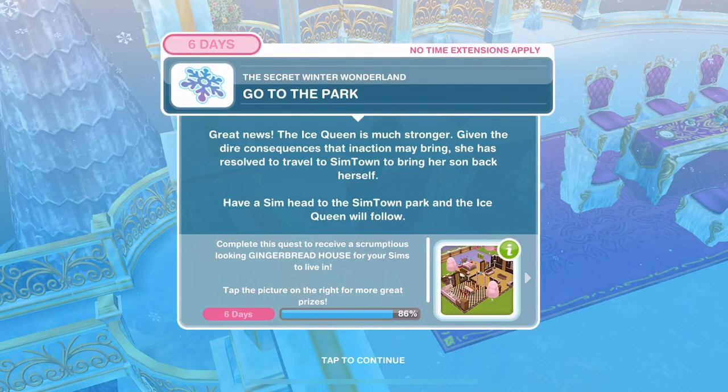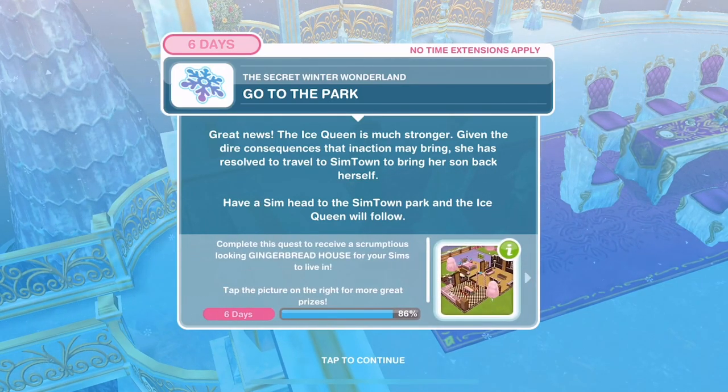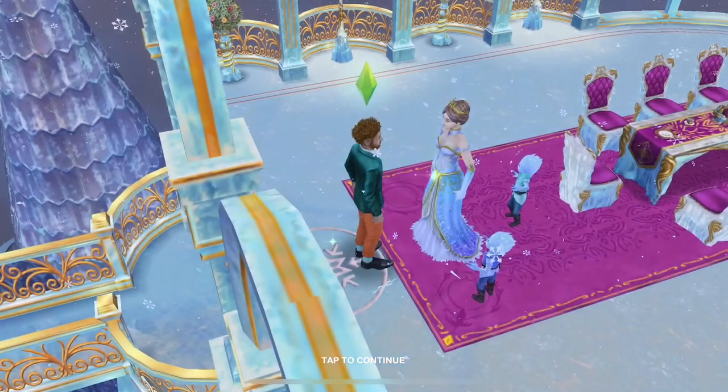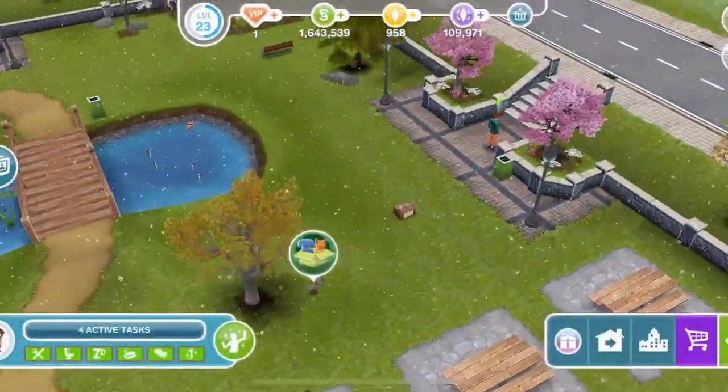Great news - the ice queen is much stronger. Given the dire consequences of inaction, she has resolved to travel to Simtown to bring her son back herself. Have a Sim head to Simtown Park and the ice queen will follow - over at the park, whistle over our Sim.